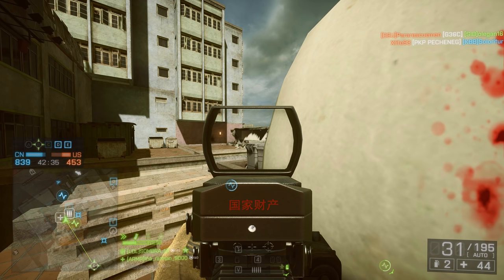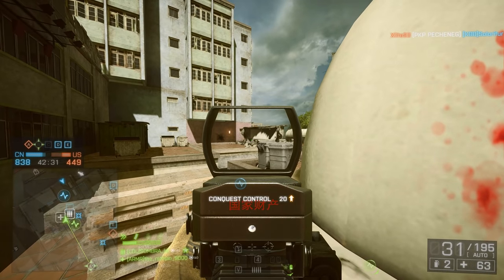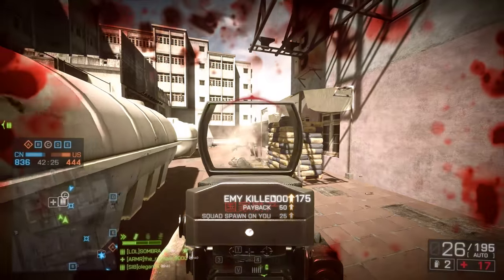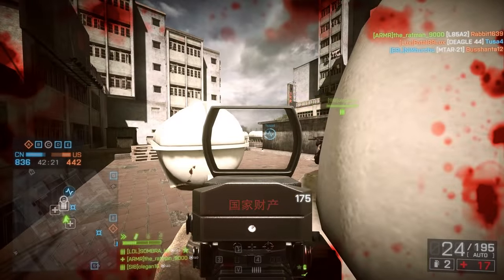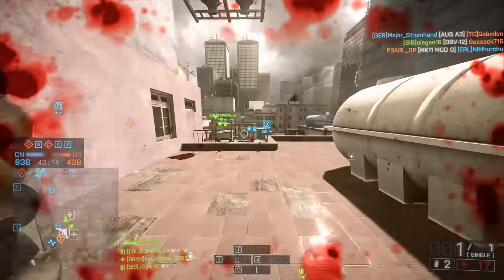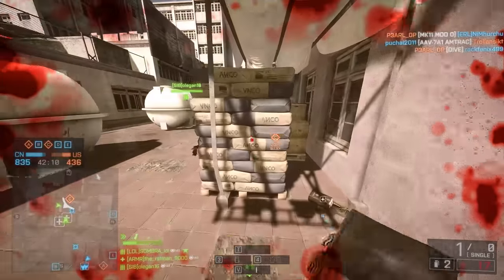Everybody knows in Battlefield 4 that bursting makes even the most amazing close quarters weapons like the FAMAS perfectly usable at medium range. If you are accurate, if you can spot your enemy — 3D spotting makes this a little bit easier in BF4 — you can burst and take them down. A lucky headshot in there will make it seem like you've got a laser cannon on your hands, even if you're using the AEK, which is predominantly a close quarters weapon.